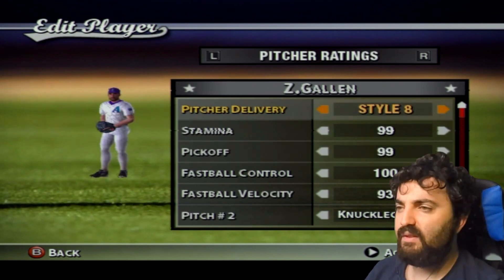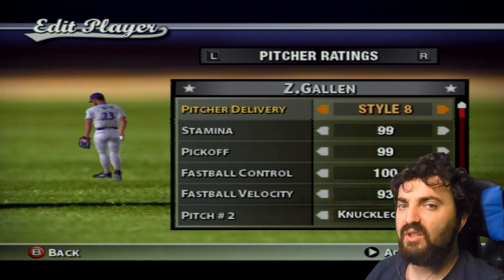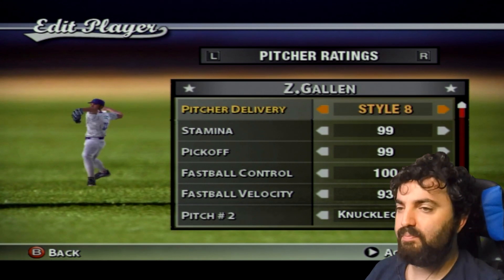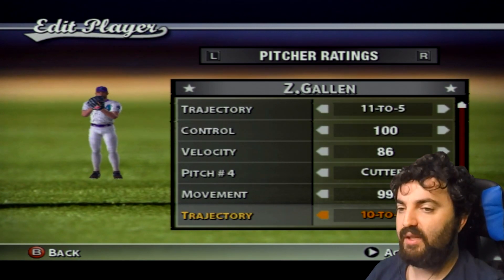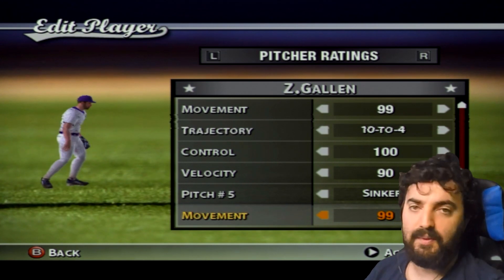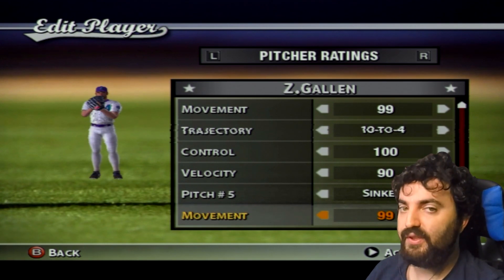Zach Gallen — there's obviously no glasses option, sorry about that. He's known for his great pitching variety, including a knuckle curve, changeup, cutter, and sinker. The pitch limit in this game is five, not six — that's just video game logic for you.